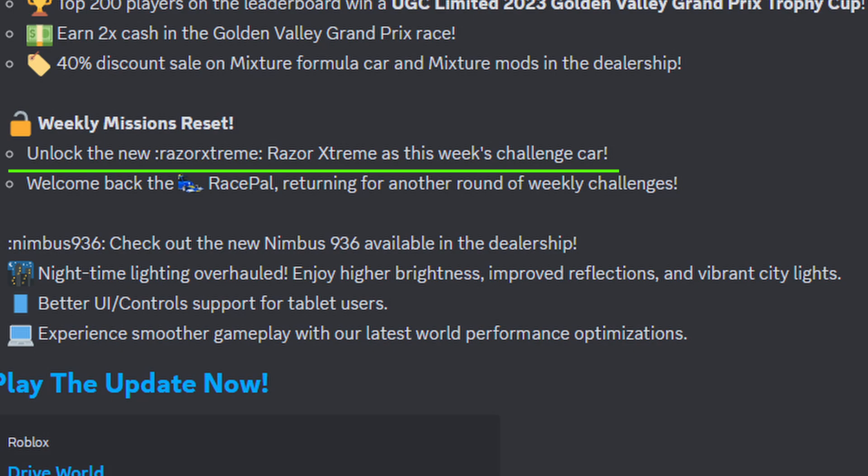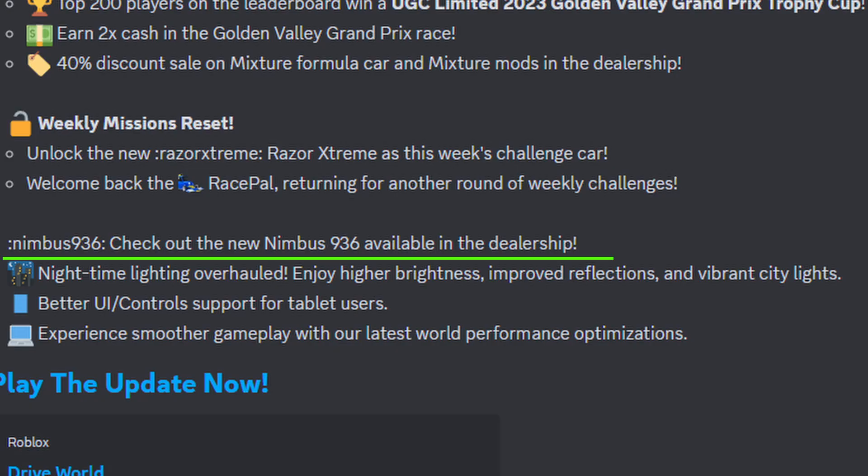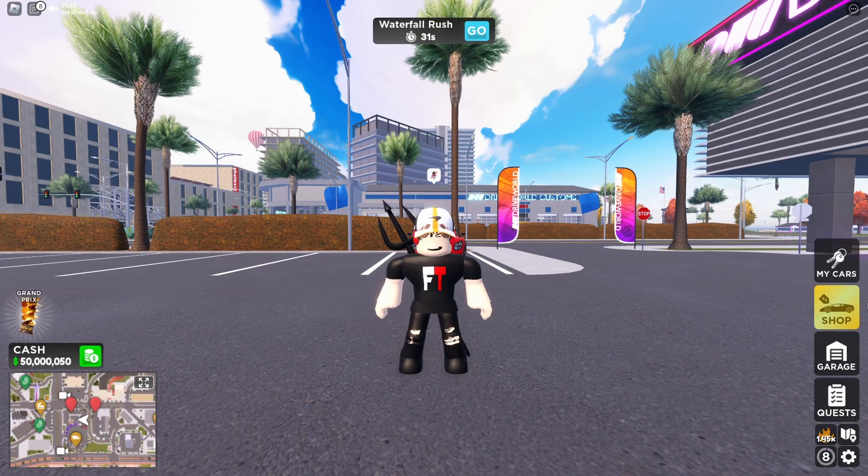For the Weekly Mission Reset, we got the Razor Extreme. We're going to check out the quest very soon. And Race Pole is now back, so don't worry about that. Also, check out the new Numbus 936 available in the dealership — we're going to check it out soon.